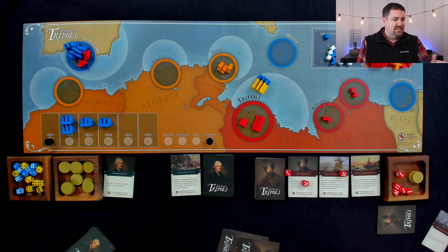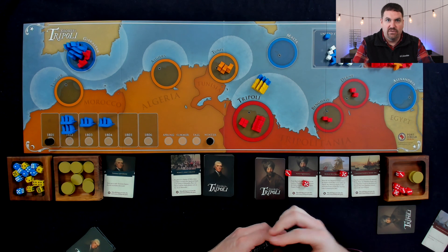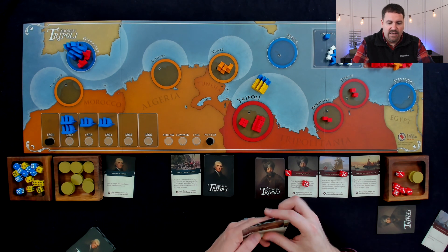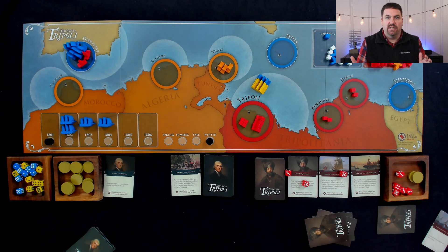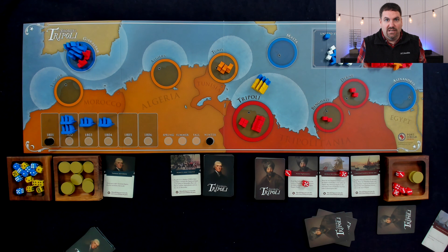That goes to winter. Once you start a new year, each player is going to draw six cards into their hand. They have a hand limit of eight cards, so they would have to discard if they have more. And then later on they're going to be able to get back the cards they've already played.